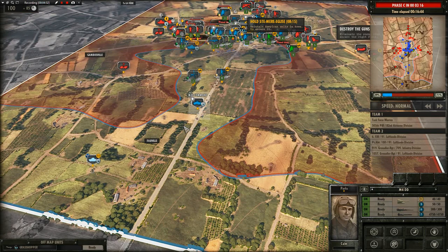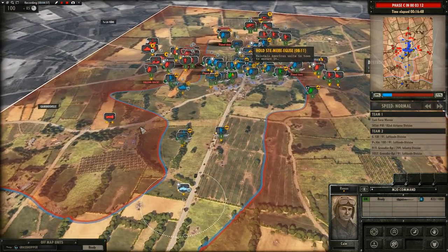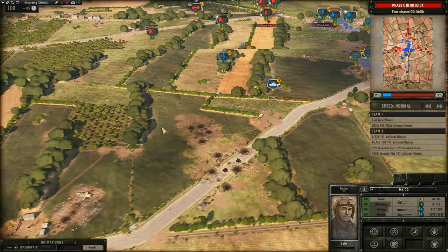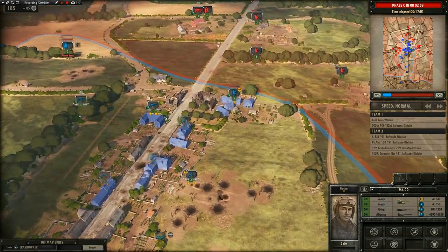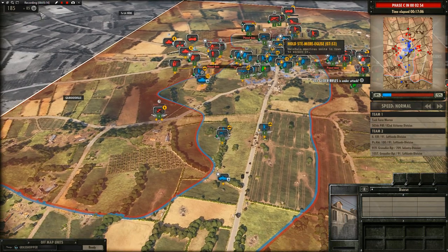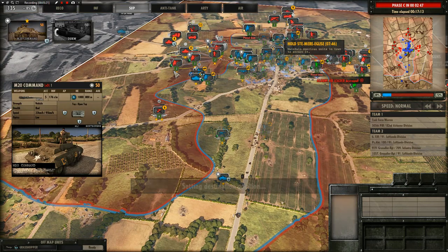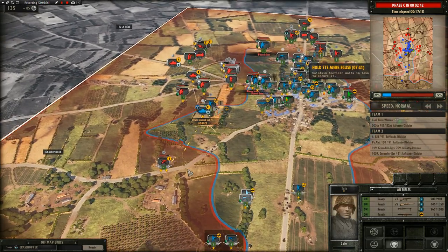Enemy troops cutting off the road is not acceptable. As soon as that jeep comes into view we'll waste it. Let's push this tank behind enemy lines and cause even more of a ruckus. So far I don't see any enemy armor - we may have killed it. The issue is just that lack of rounds - we're down to our last few. Saint-Mère-Église remains ours.